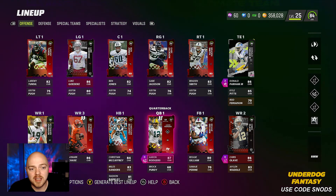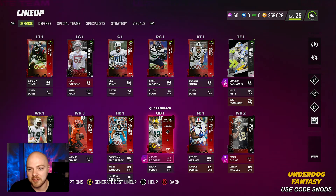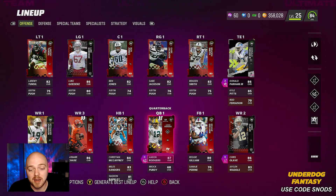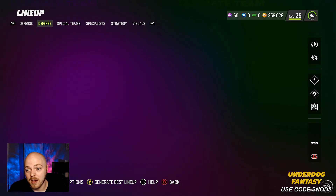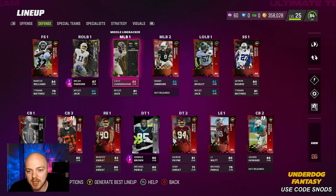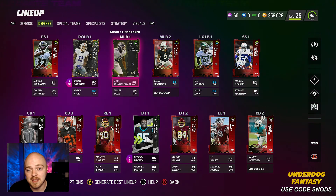The team is looking pretty similar from what we saw before. There hasn't been much we could do to get any free bunds or anything like that and I'm still trying to save up a lot of coins. I don't really want to splurge and spend a lot of money on players because I did already buy this Aaron Rodgers. Offense is looking okay, defense nothing much has really changed. We did get Zach Cunningham through the field pass and he's our starting middle linebacker — he's actually pretty decent.